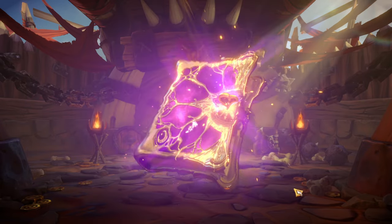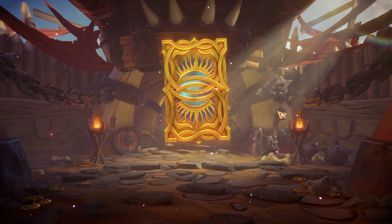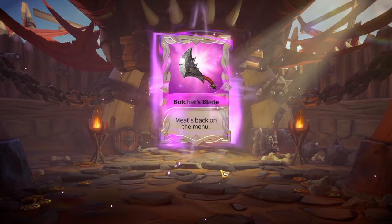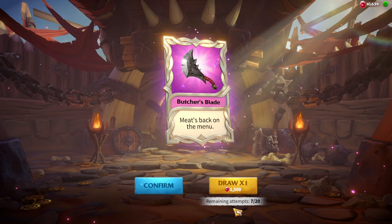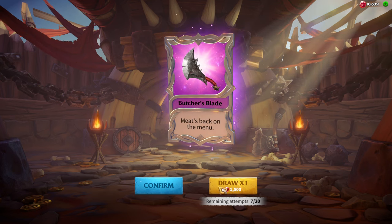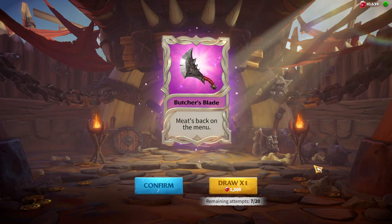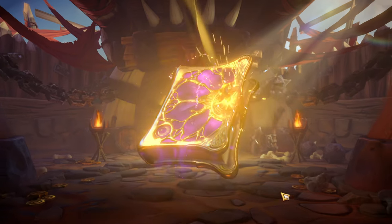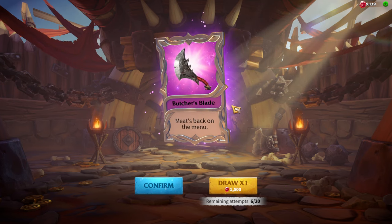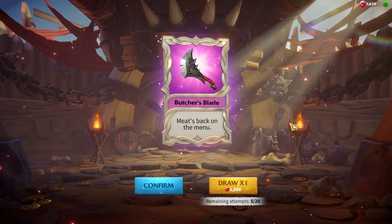Eleventh pull is Potion of Vigor — epic. Twelfth is Butcher's Blade again. Thirteenth is yet another Butcher's Blade. Seven remaining attempts and I really wish I can get another legendary before hitting the pity. Fourteenth is another epic — another Butcher's Blade. I have so many Butcher's Blades I'll become a butcher myself. Fifteenth is another epic Butcher's Blade.